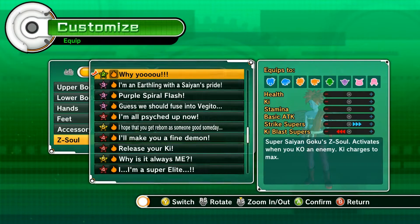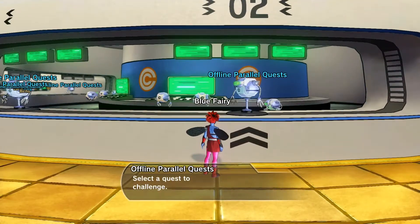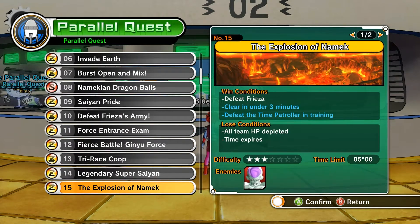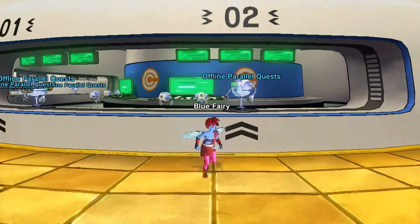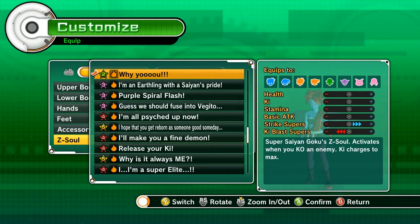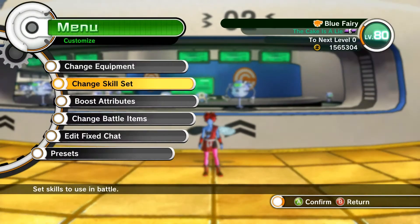So I have Max Ki and Max Ki Blast. Now, what you really want is the YU ability. To get YU, you're going to go into Parallel Quest 15 — it says right there it's YU. What this does is it activates when you KO an enemy and Ki charges to max. I'm going to give you a demonstration of what that looks like very shortly.